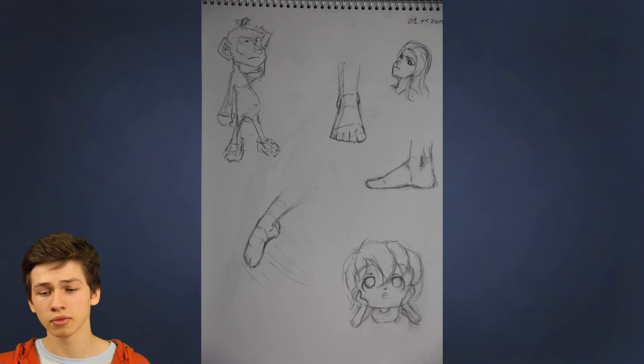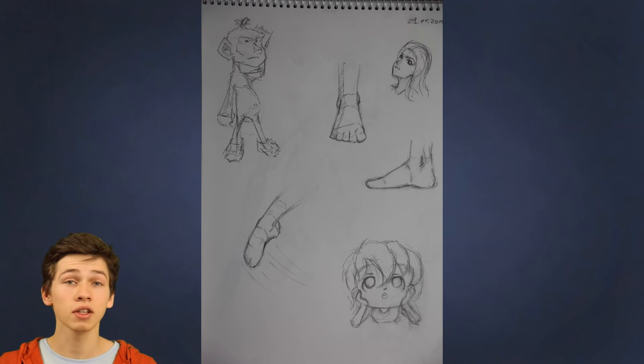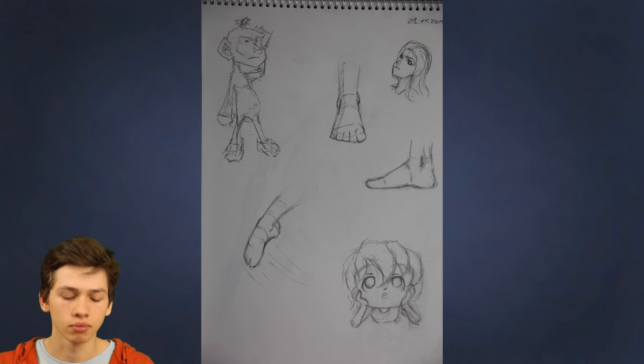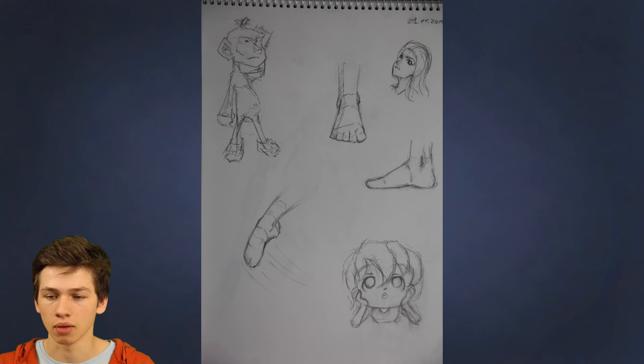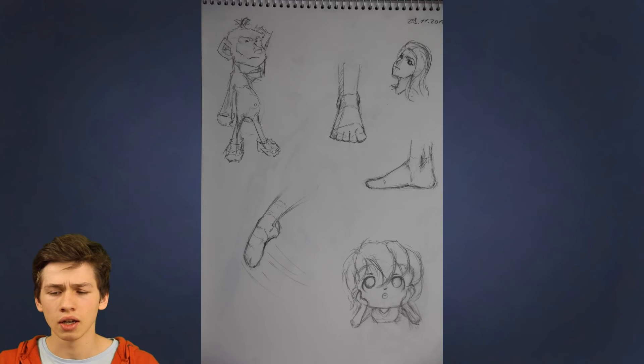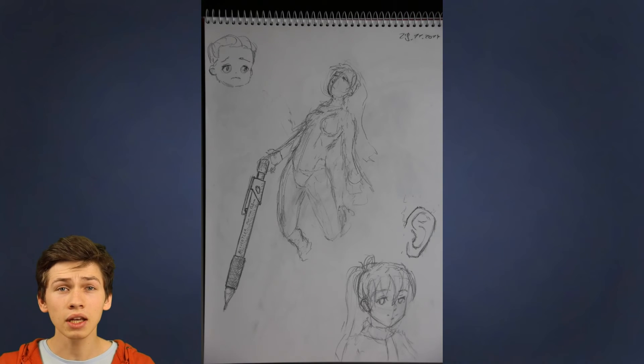Next page is some study again. This time it's feet, because feet are pretty important as well, and I really can't draw them at all — that's why I'm just doing them here. The one on the top left is supposed to be a monkey of sorts. And yeah, some chibi and head stuff.